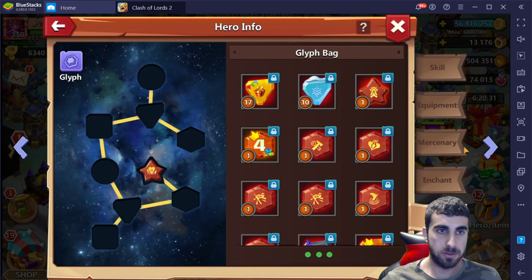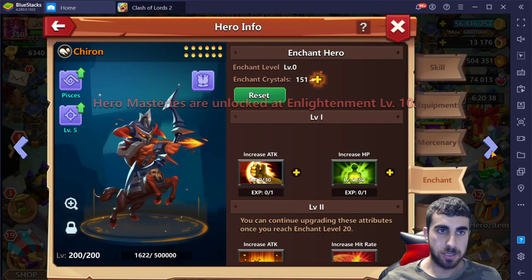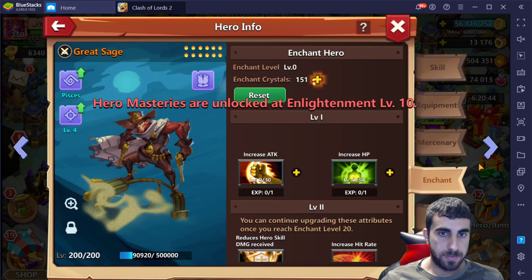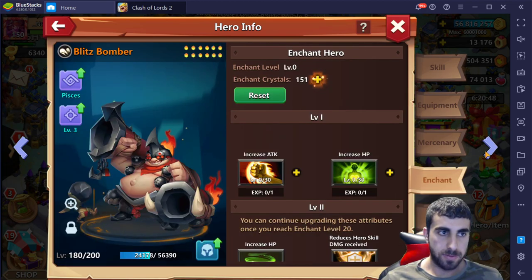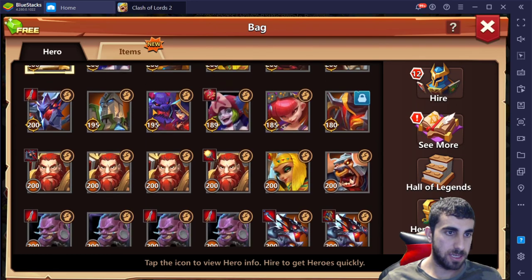Ambrosia — nothing too out of this world, enchant nope. Skull mage — I'm not checking the trashy ones. No enlightenment, nothing. Wrath — nothing on Wrath either. Blitzbomber — nothing decent. There's Berserker — you get the gist of those ones.